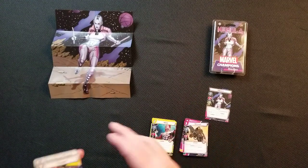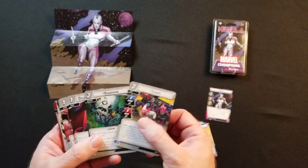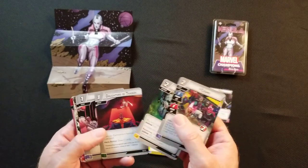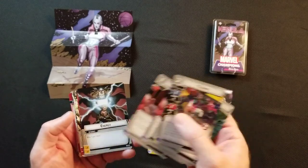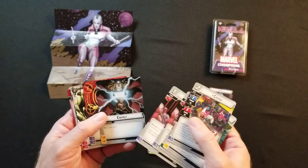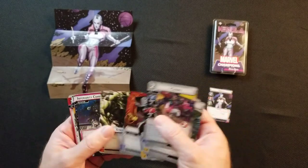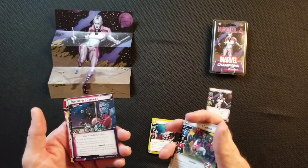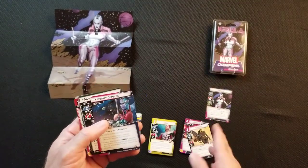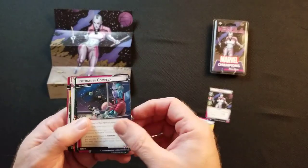And then we have the Commons. We have Cosmos — I believe Cosmos is in one of the other sets too. Nowhere. Daughter of Thanos. First Aid — two First Aids. And of course you have your double currency stuff. I can't remember what the currency is called right now, but there's Energy, Genius, and Strength. I put these after the main card and stuff like that. So here's her Obligation.